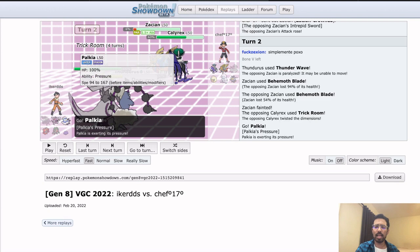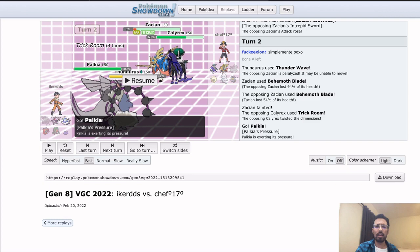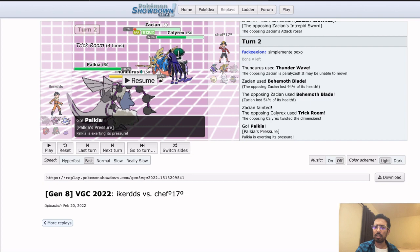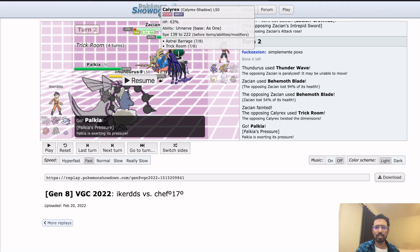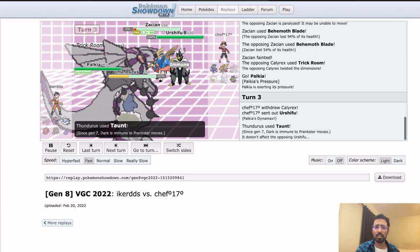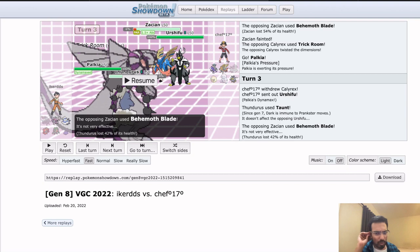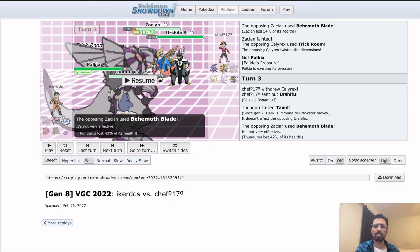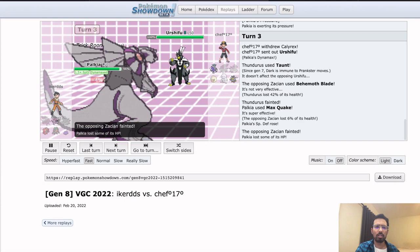Palkia is not in a great spot if there's Play Rough on Zacian, though as long as the Zacian doesn't KO with Play Rough, Palkia KOs Calyrex and Thundurus KOs Zacian and you're fine. Palkia Dynamaxes as expected. Taunt — why would you taunt the Calyrex? Because if there was a Play Rough and then an Astral Barrage coming out, don't you just lose? We see the Palkia taking the KO, Ditto coming in.